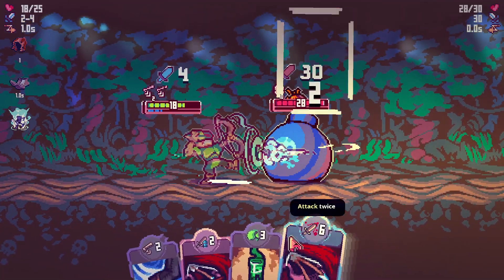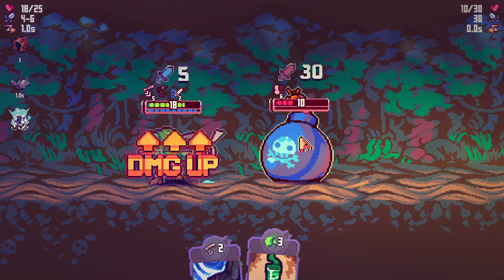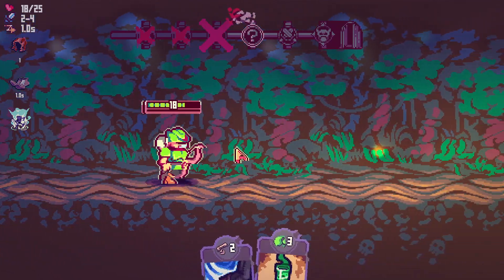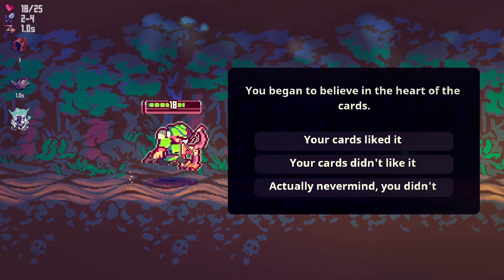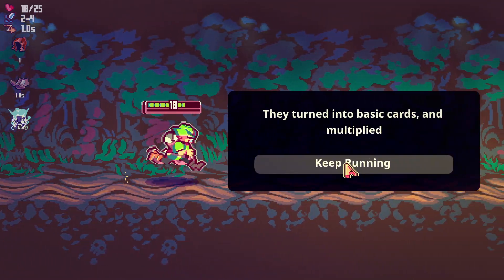And obviously — ooh, that needs to die. That very much needs to die. Kill it quickly before it blows up. Perfect. And that's it — your character will constantly and utterly attack. Cards didn't like it, it turned to basic cards and multiplied.